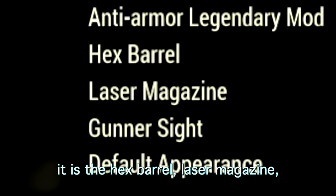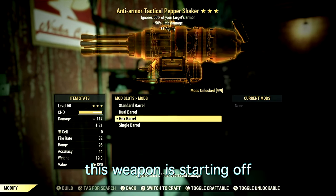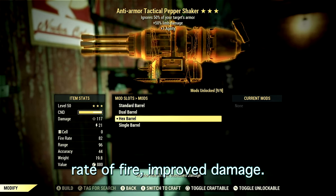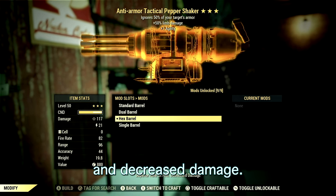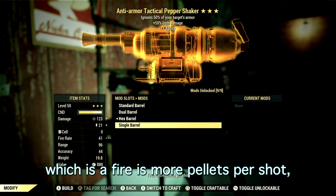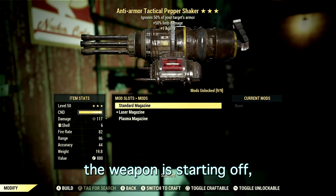The mods we're using are the hex barrel, laser magazine, and gunner sight with the default appearance. Starting on the barrels: the dual barrel gives improved rate of fire and improved damage; the hex barrel, which is what we're using, has superior rate of fire and decreased damage; and the single barrel fires more pellets per shot but it absolutely sucks.